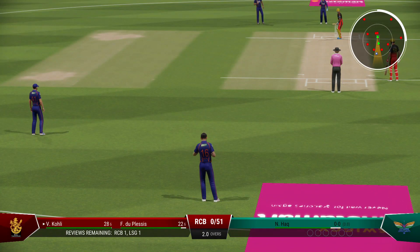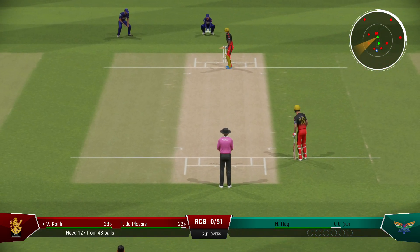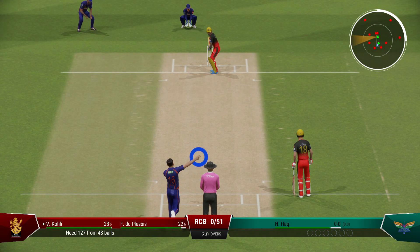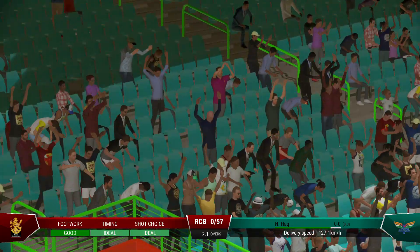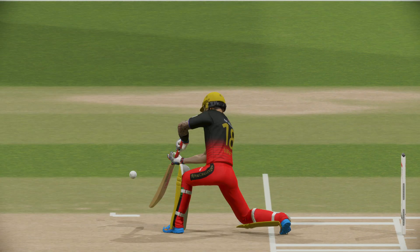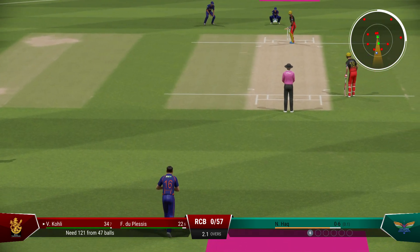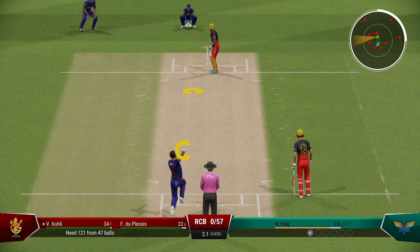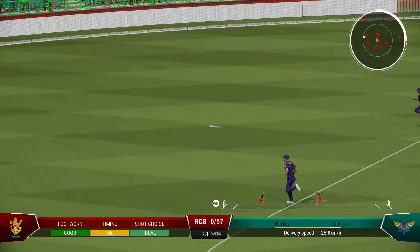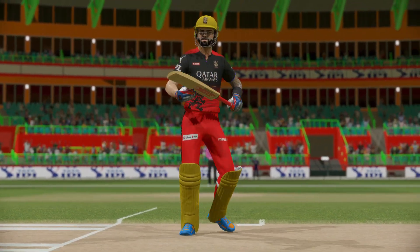Pat, the pace bowler, coming into the attack. Pat shouldn't be too worried about that last ball — they've got them playing their shots, just need to tighten their areas now. Brilliant shot — that races away to the boundary, a beautiful shot off the front foot, just textbook stuff.